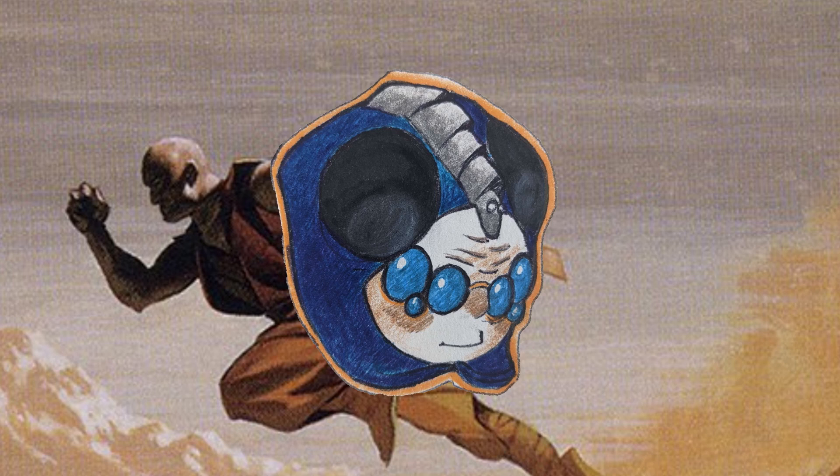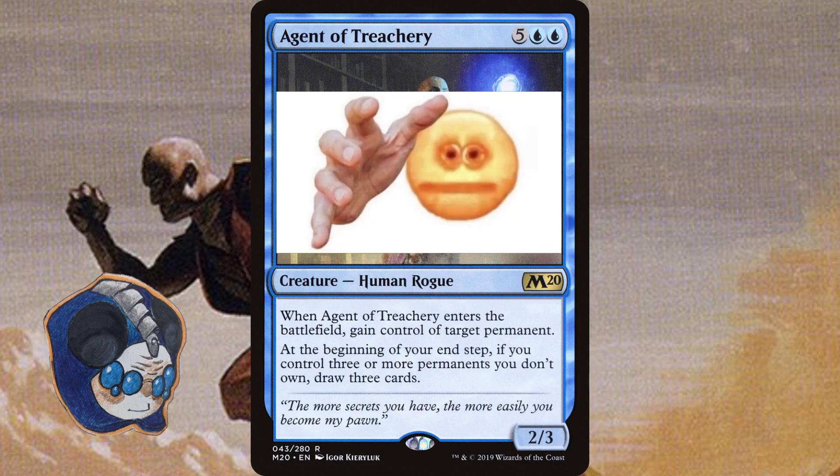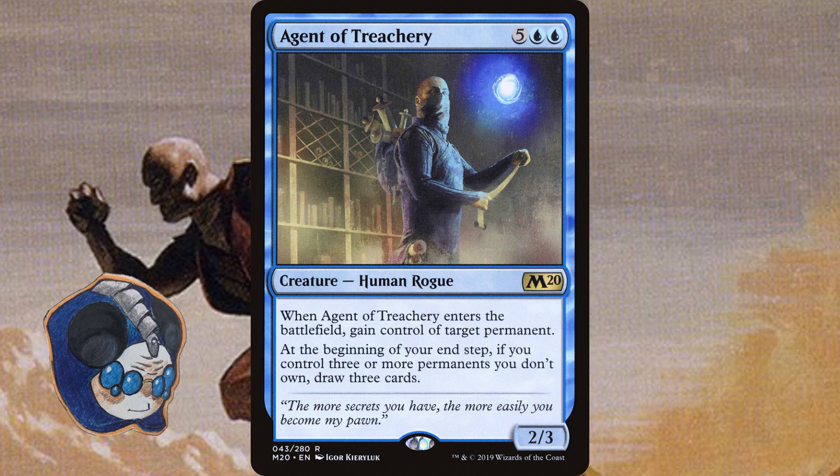So what doesn't die to removal? There are three main ways to get around this. One is creatures with Enter the Battlefield abilities. Looking at another 7-drop like Agent of Treachery, we can see this. Agent is much more powerful — as soon as it enters, you steal something from an opponent permanently. Even if they use removal on Agent, you still get whatever card you stole.